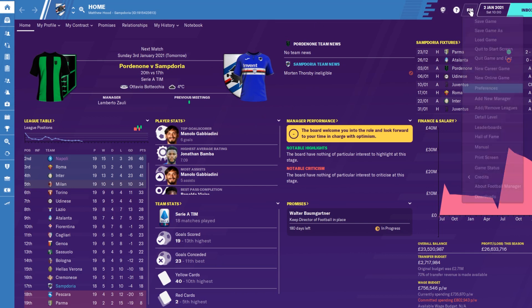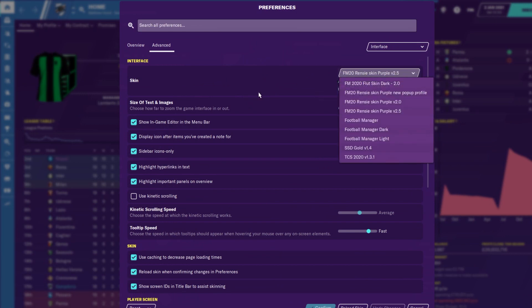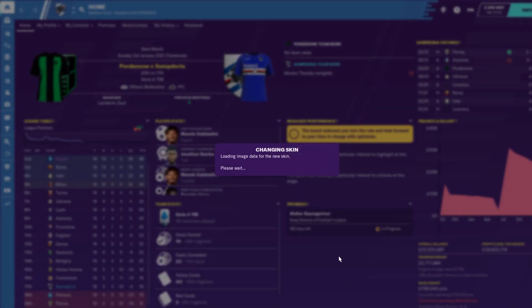Go back into the game. This is my Sampdoria save. All you need to do is go to Preferences, and there it is up there - press it and press Confirm. It should do this - sometimes it can take a while depending on the changes. This one's a crazy one, there's a lot going on in this skin. But some of them do work really well, especially if you have background pictures, city packs, and player faces - they can look really smart.